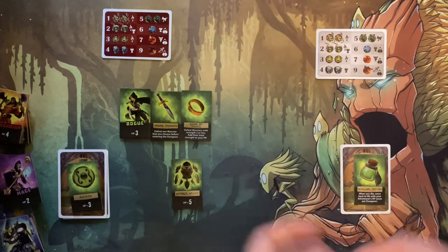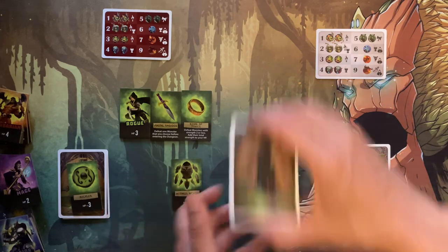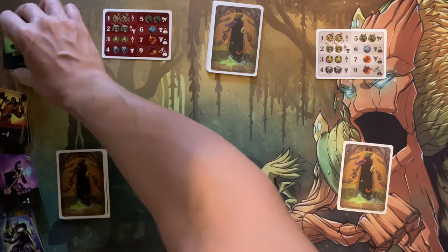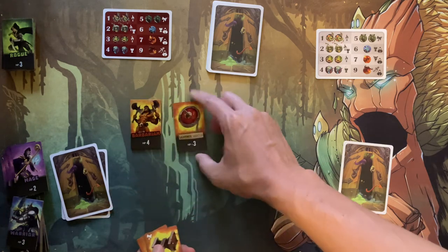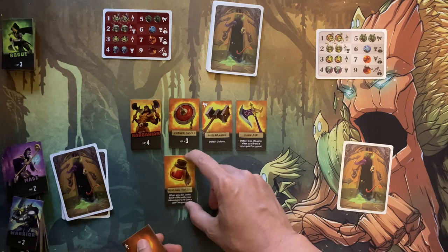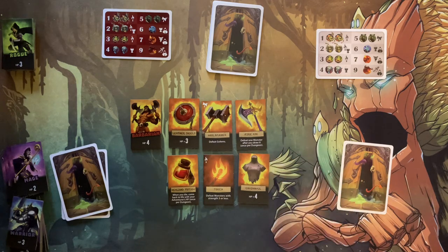The deck gets reshuffled and whoever won that round picks the next hero class to use — you can't reuse the same class. Emma won, so she picks the barbarian. The barbarian tile set includes a shield, warhammer, fire axe (defeats one monster after you arrive), healing potion, torch (defeats monsters of strength three or less), and chainmail armor.